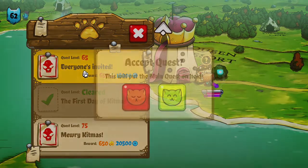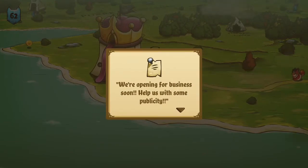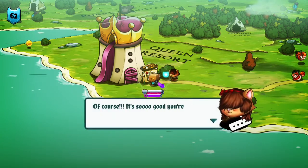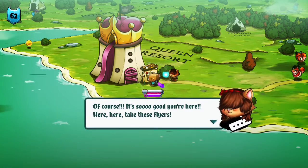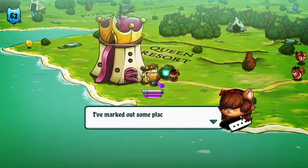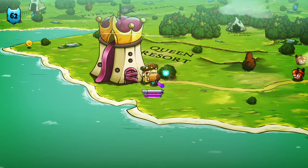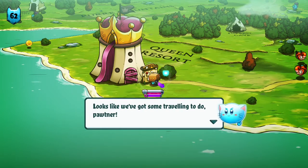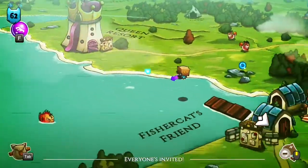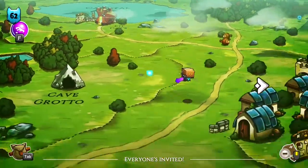Everyone's Invited — let's see what this one's about. 'We're opening for business soon. Help us with some publicity.' Seems random but they might reward us handsomely. 'It's so good you're here — take these flyers. Come to the Queen Resort for the perfect experience, open to all. I've marked out some places — distribute the flyers there so we can get customers.' Looks like we've got some traveling to do. Shouldn't be too bad — we have to fly down towards the capital first.